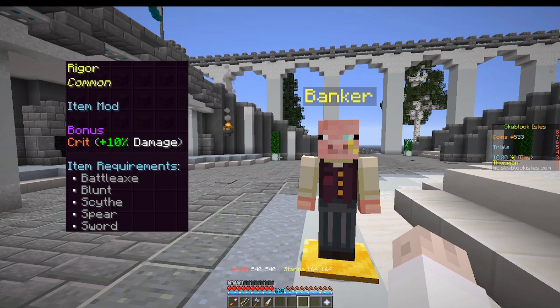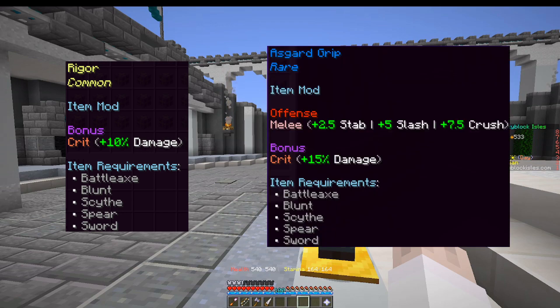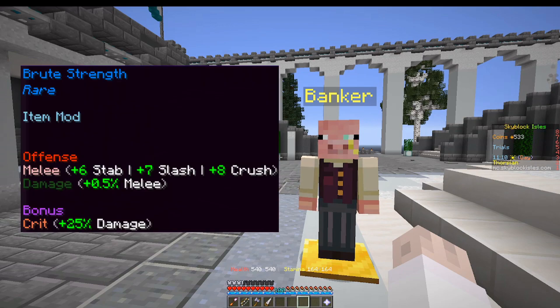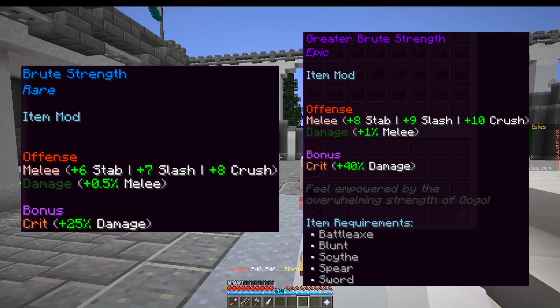The first mod is rigor — plus 10% crit damage. It's great because it is the best option in some cases. The next is Asgard grip, which gives plus 2.5 stab, 5 slash, and 7.5 crush offense. It goes on any weapon — battleaxe, blunt weapon, scythe, spear, and sword. It's a pretty good starter mod. Then you have two paired mods that are mutually exclusive. Brute strength is plus 6 stab, plus 7 slash, plus 8 crush, plus 0.5% damage, and plus 25% crit damage. Its upgraded version, greater brute strength, gives a little bit more of all those stats. Obviously if you have greater brute strength, that's the one to go with.